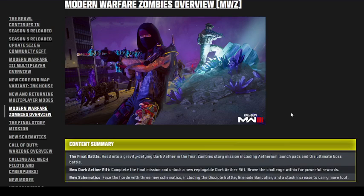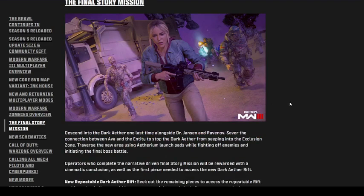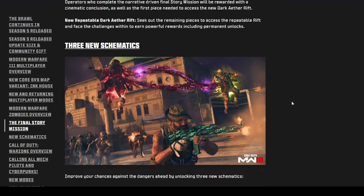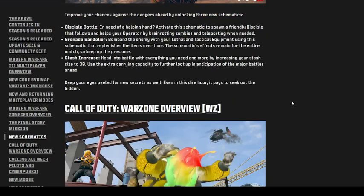Moving on to Zombies Overview. We're going to be getting the final story mission for Zombies — we have to stop Dr. Jensen and fight the final boss. We also get three new schematics: the Disciple Bottle, the Grenade, and the Stash Increase. The Stash Increase bumps your stash size up to 30 instead of 20 if you get that schematic.